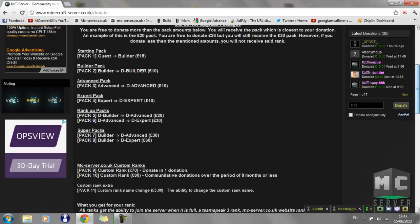Those are the basic packs where you just get a 'd' in front of your name, but you can rank up with that. So if you're a builder and you donate to dBuilder, and you get promoted due to your building, you'll go from dBuilder to dAdvanced. You won't lose your donation rank once you've been promoted — that's what we've allowed for.